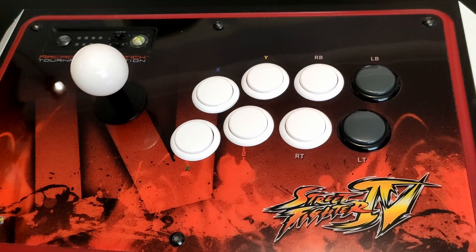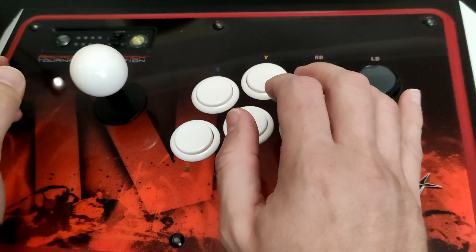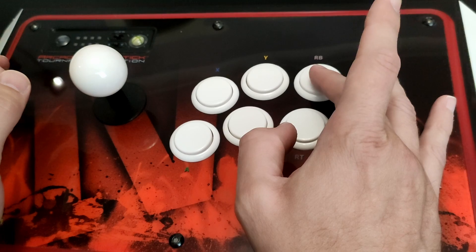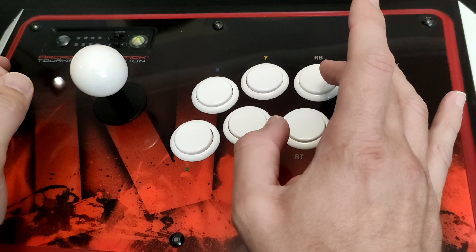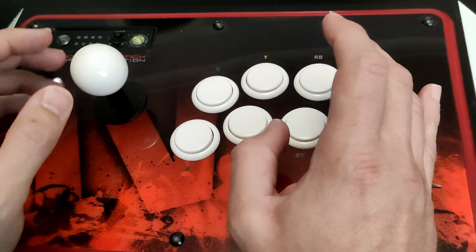Hey everyone, this is just a quick tutorial on how to do special moves in Street Fighter 1, the original. What you need to know about this is the negative edge move. When you pull off a move, instead of pressing the button, you need to release the button. That's how you pull off a move in Street Fighter 1 — it's counter-intuitive to every other fighting game, but this is something you need to know.